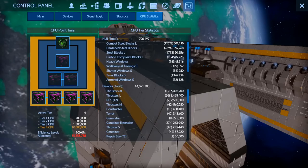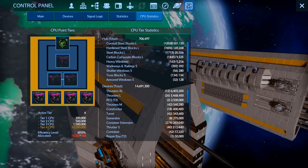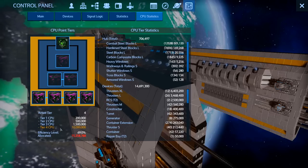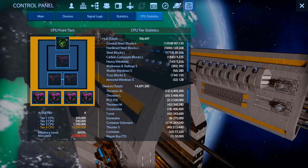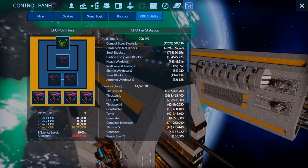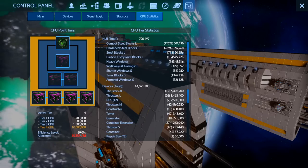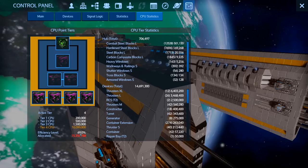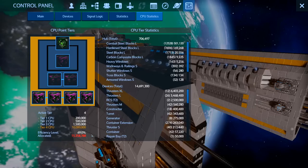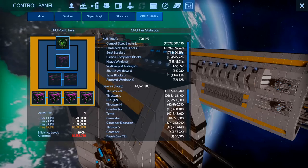The Super Lifter being over the CPU allocation means it's going to have an impact on efficiency level. Switching back to survival mode, we can see the efficiency level on the Super Lifter is 69%. That's because the core is working harder than it's designed to - trying to allocate resources to 15 million CPU points when it only has resources for 10 million. This means the ship turns slower, moves slower, accelerates and stops slower, constructors work slower, generators produce less power, and turrets turn slower and are less accurate.